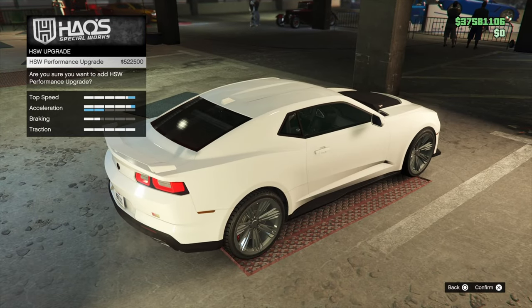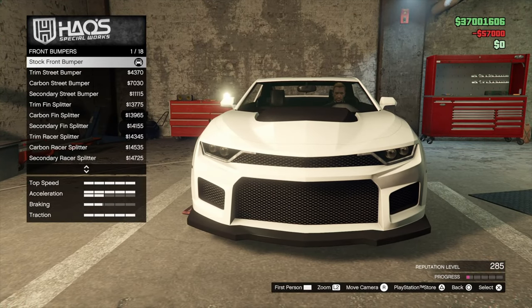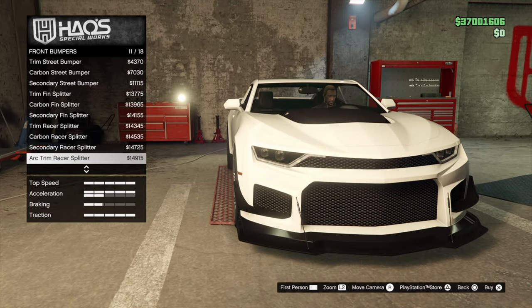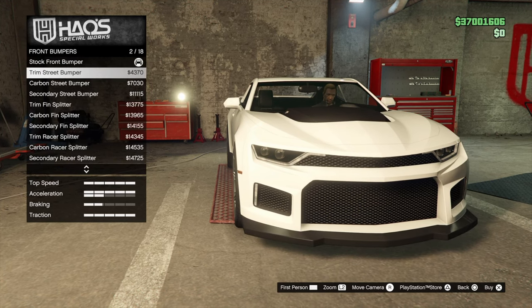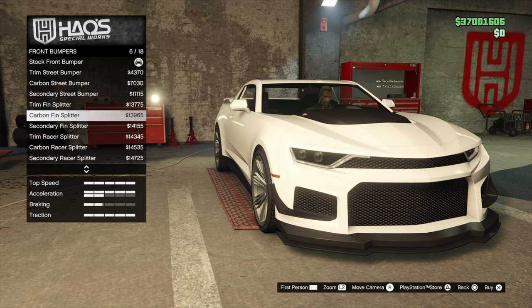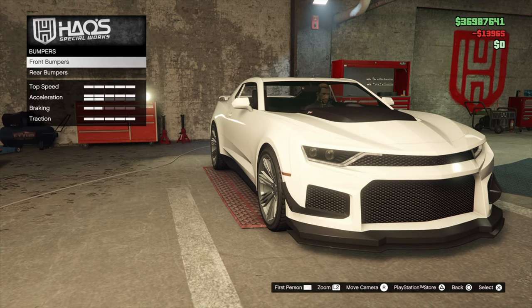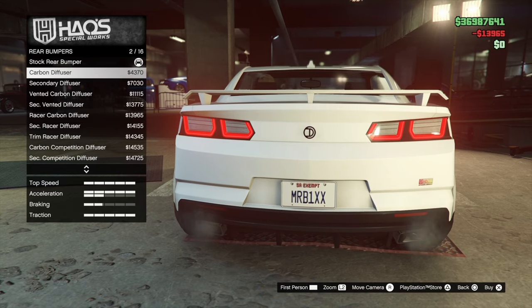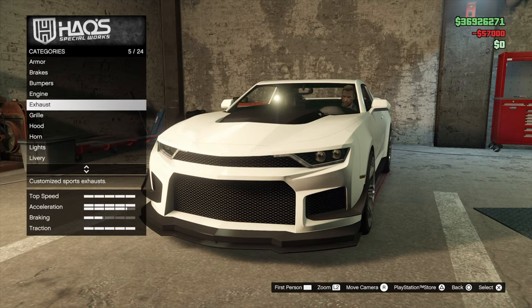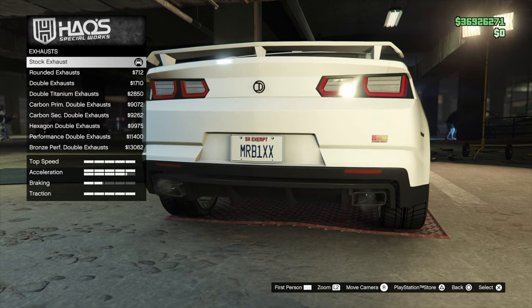First off we gotta throw on the HSW bumpers. Let's look at our choices here — a couple different ones. I'm wondering if I want to go with a black secondary or carbon. I think I'm gonna go carbon to give it that new feel and look. Throw on a carbon diffuser for the back bumper, engine up, exhaust. I kind of like the exhaust — they fit nicely under the bumper there.